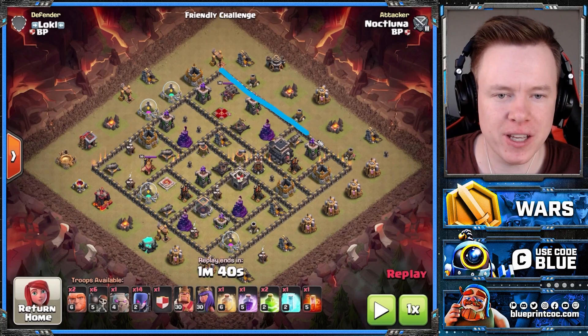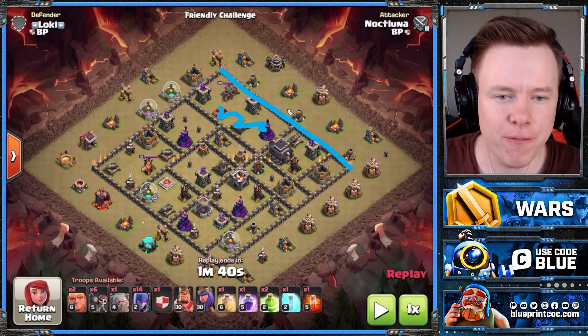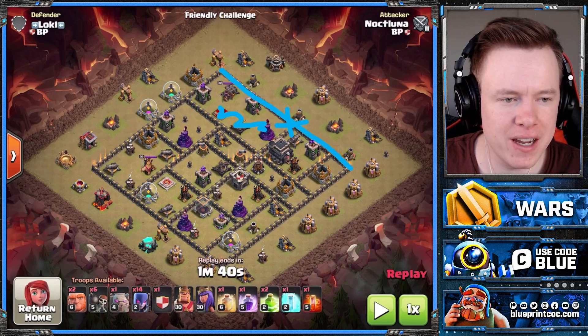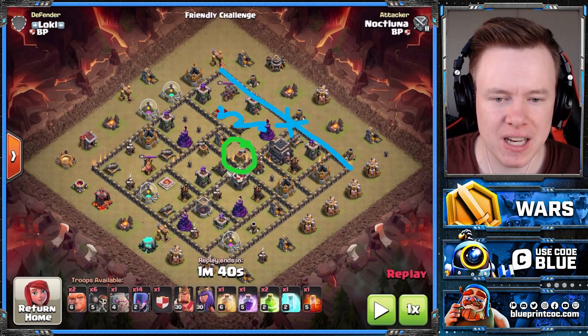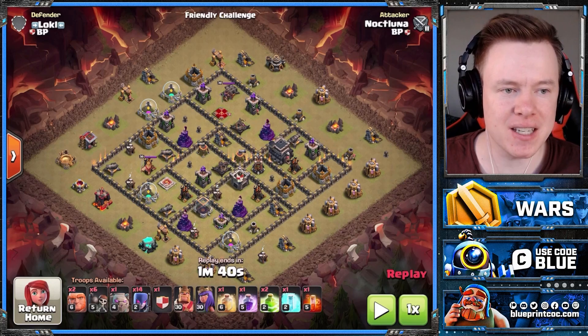On this base, you're going to see Knock Luna comes from the top side because you deal with the Queen, Expo, and the Wizard Tower all early — so the tougher side of the base. Then if we wall break this outer layer here and get the color green here, you jump once here and a second time here and you have access to the entire base.